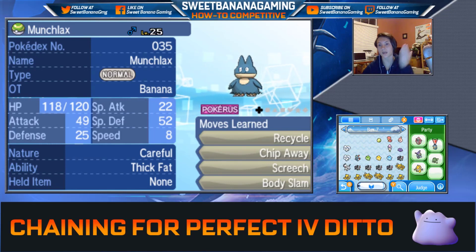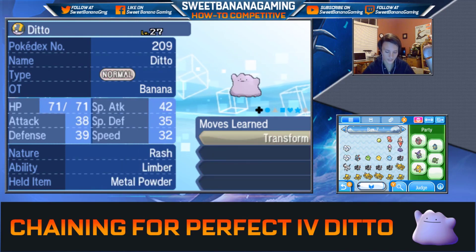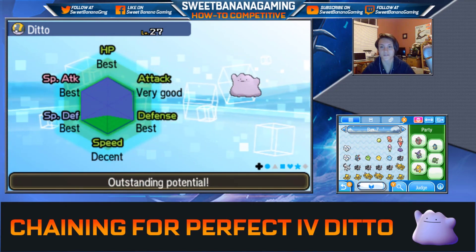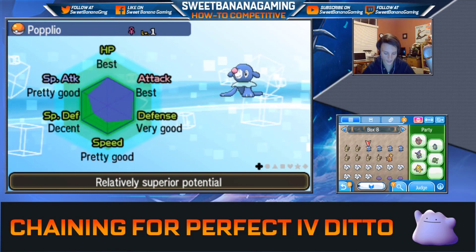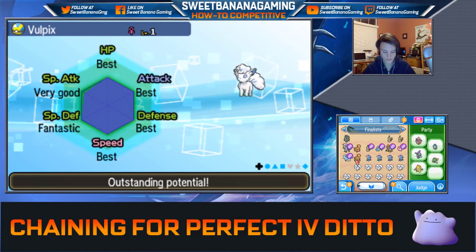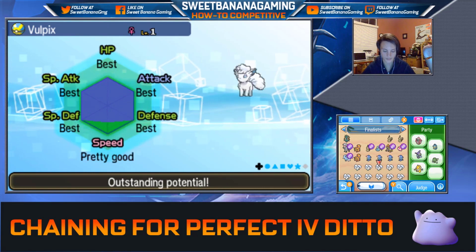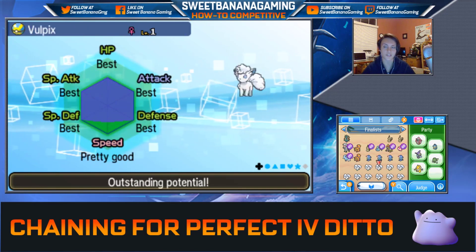I'm going to make sure I delete the other moves off this Munchlax in case I want to use him again to try for a 6 IV Ditto. This is only a 4 IV Ditto, but it's almost a 5 IV Ditto — really close to 5 Perfect IVs. This is enough to work with, because working with just a 4 IV Ditto and breeding my way up, I managed to get a 5 IV Vulpix and a 5 IV Popplio. It takes some time, but even with just 4 Perfect IVs you can work your way up.